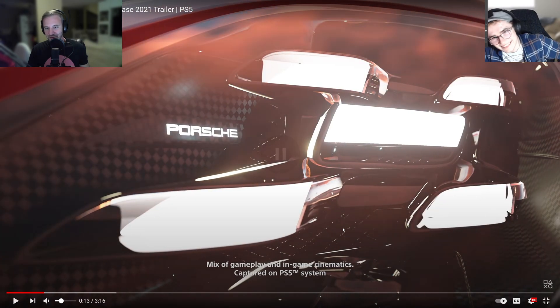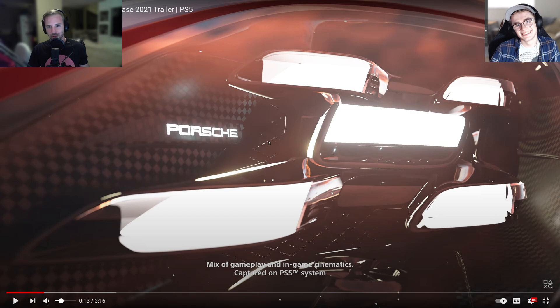Right away we're seeing ray traced reflections. However, the resolution is much lower than the base assets. You can see with the base assets here, look how clean these lines are on these specific shapes. And if you look at the ray traced reflections in here, you're getting a lot of specularity.